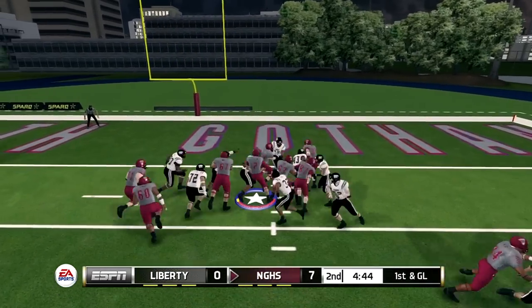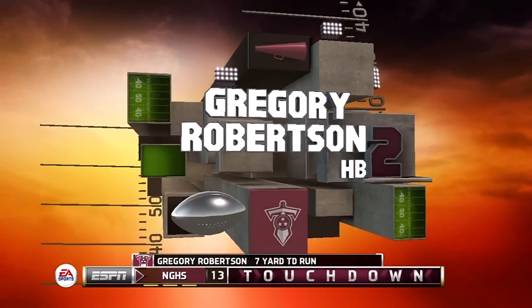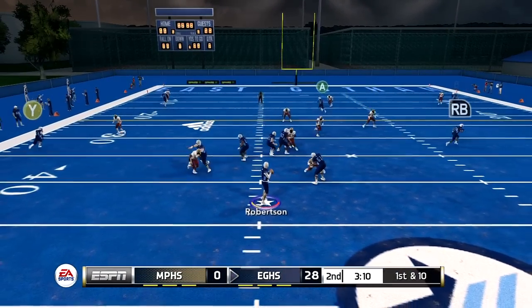We also have the gray and maroon uniforms which are for the Warriors. The Warriors logo is the alternate Tennessee Titans logo, and the Renegades logo — those of you who play Mass Effect will know this — is the Renegades faction logo.